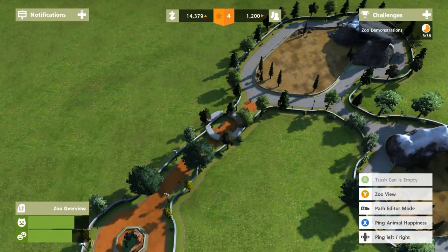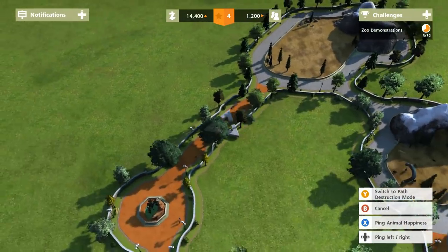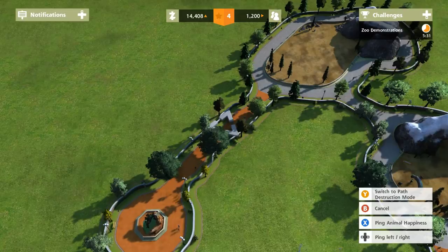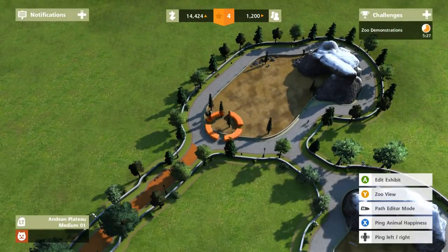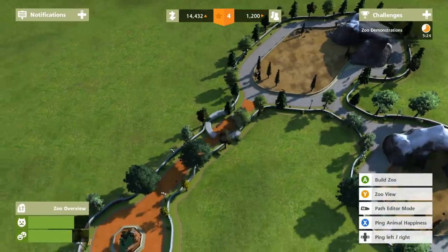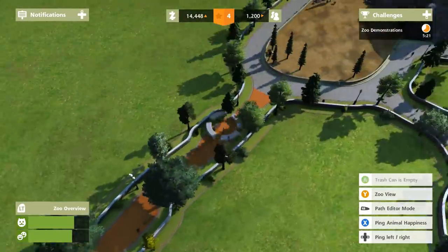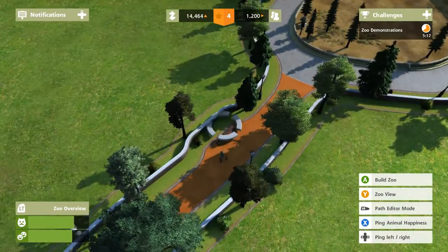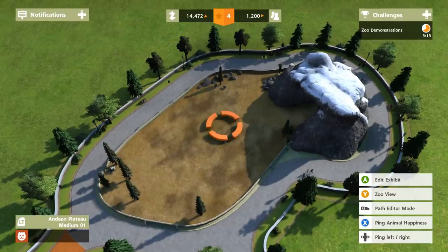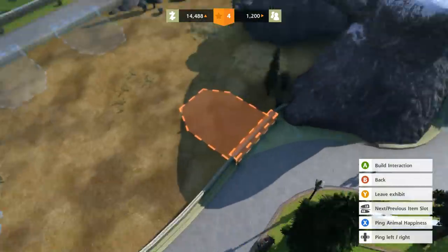Let me get into path editor mode - I want to edit this path. All right, we'll play with trying to fix this. I guess those benches were already there, but good to know that benches automatically plop down - that's very convenient.